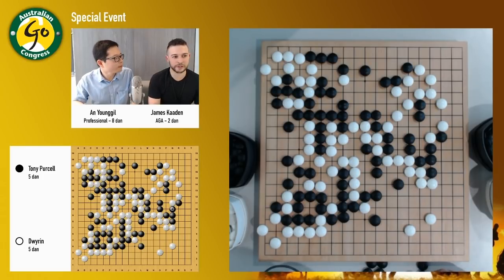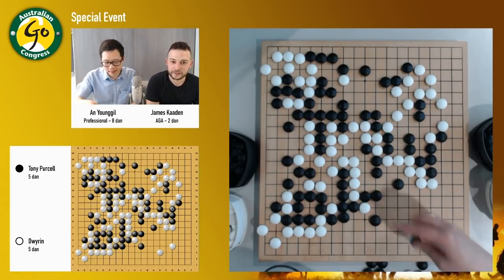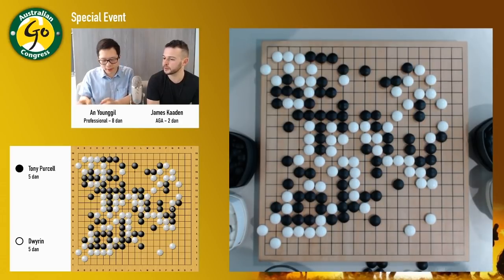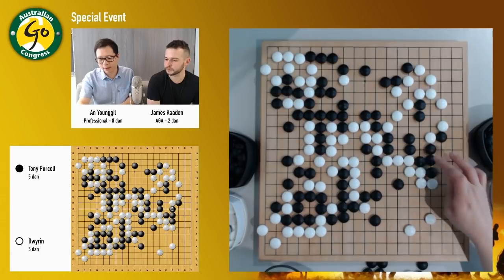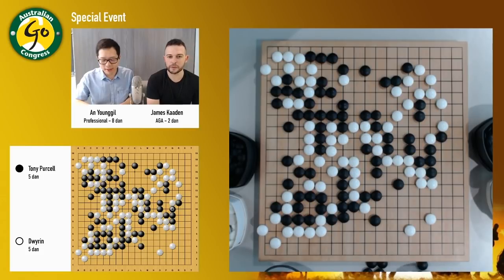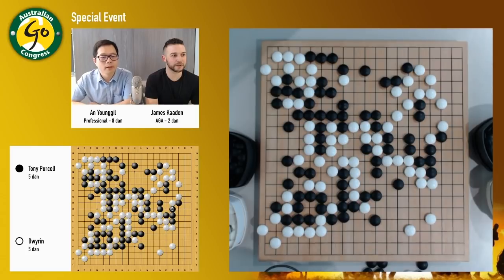It's the speed of the reading that always astounds. When watching you or Mr. Yang or Ms. Cho play simultaneous games, the amount of time you need to spend at each board is unbelievably small, and you still win most of the games. We have a question from chat: who is this B person? Black is Tony Purcell, who's one of the strongest Western players in Australia.